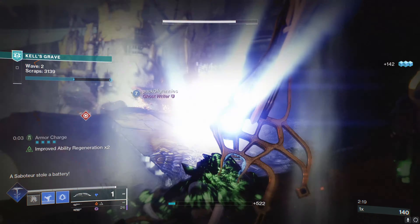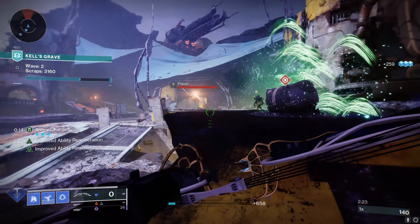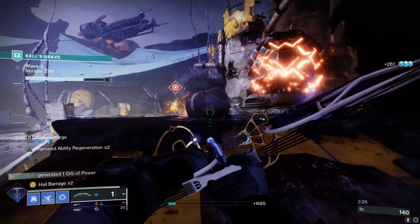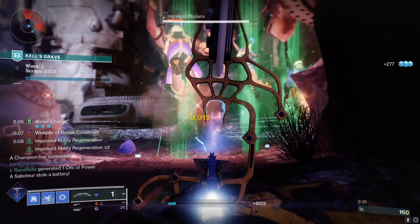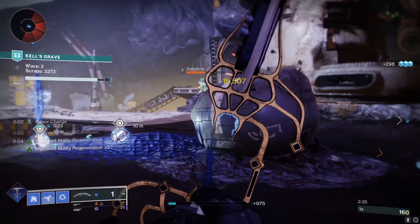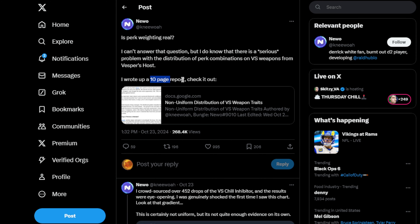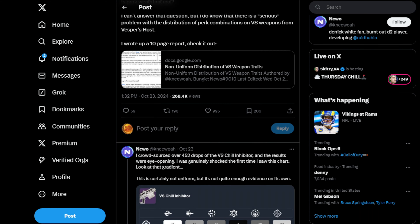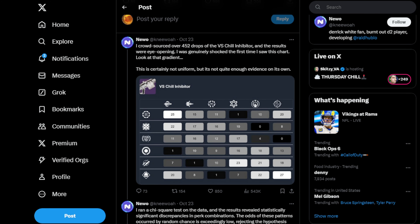Alright guys, there's been a lot of controversy here in the Destiny community as of lately due to the perk weighting gate — perk weight gate with the VS Chill Inhibitor and the possibility of specific roles, more importantly god roles, being weighted against the player. A couple of different people have been doing some studies on Twitter. Niwo did a 10-page report on it — I'll put the link down in the description. With over 452 data points, this is what the Chill Inhibitor looks like in terms of how many rolls of those specific perk combinations are dropping.